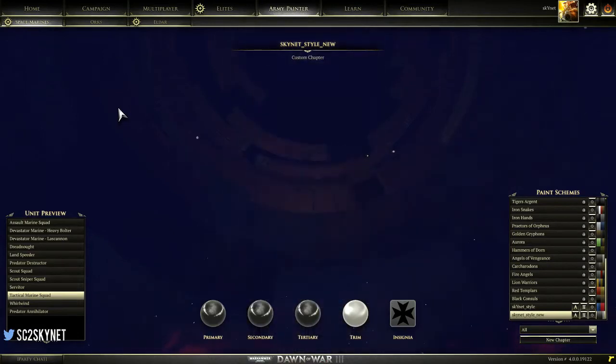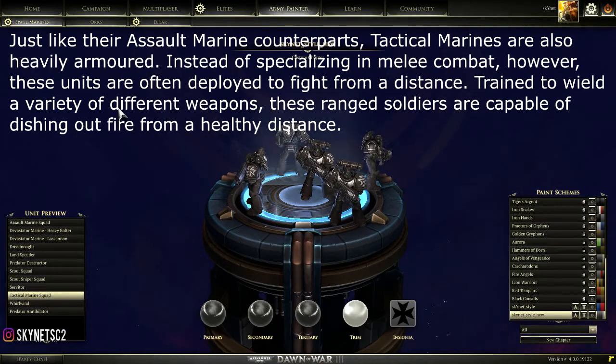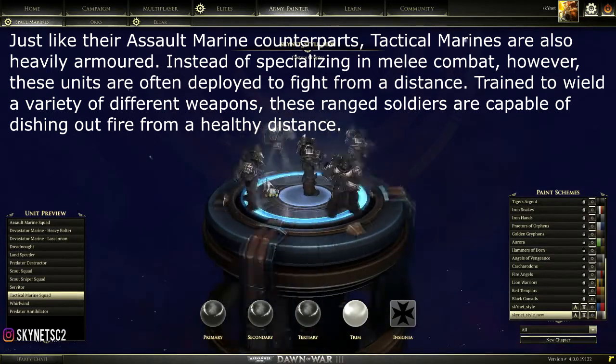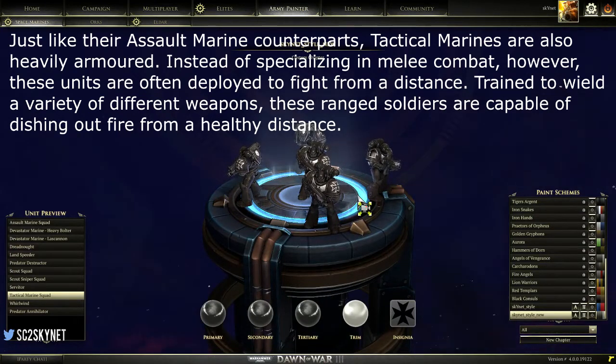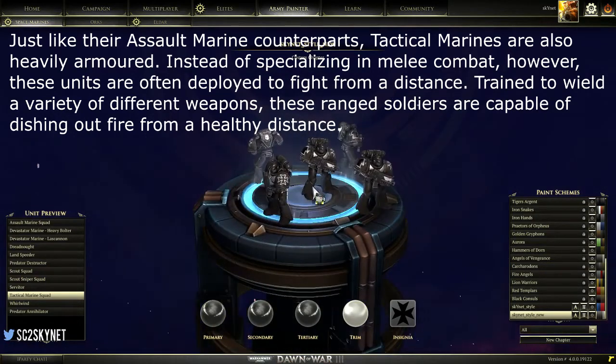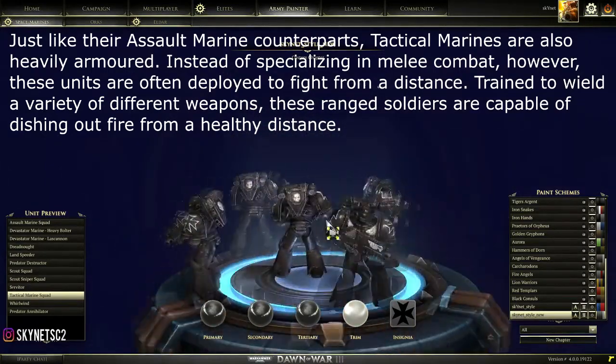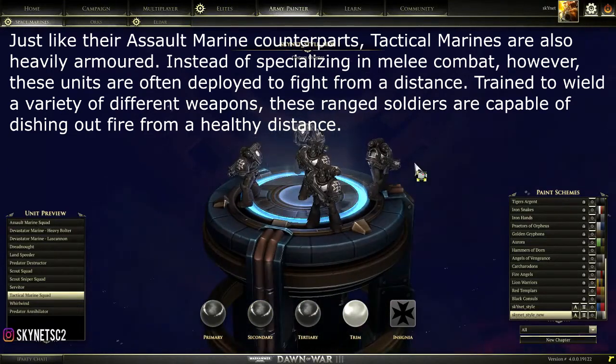The basic Space Marine unit is the Tactical Marine — it's an all-round infantry unit. It has a machine gun, can shoot, can run, and with some doctrines can throw grenades, shoot while moving, and move really fast. There's not much to say — it's like the marine in StarCraft 2, just a solid all-round unit. You can spam or blob them. They're really strong in early game and can later be upgraded with plasma guns or a flamethrower.